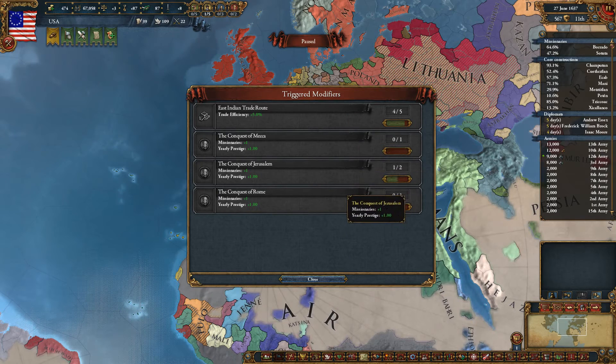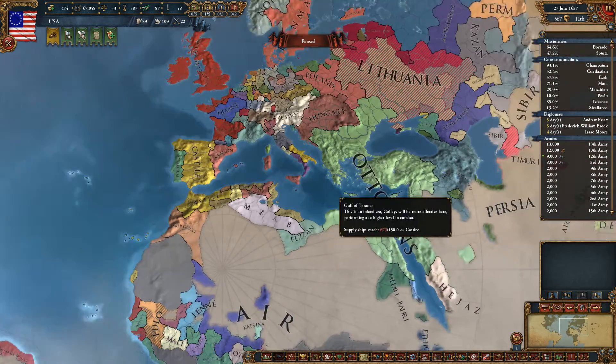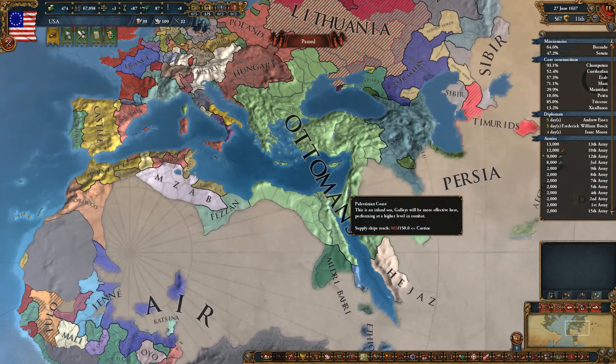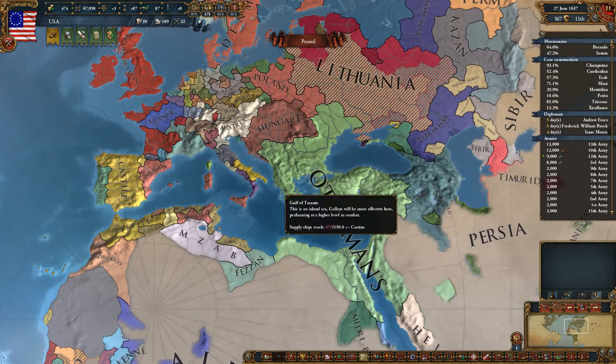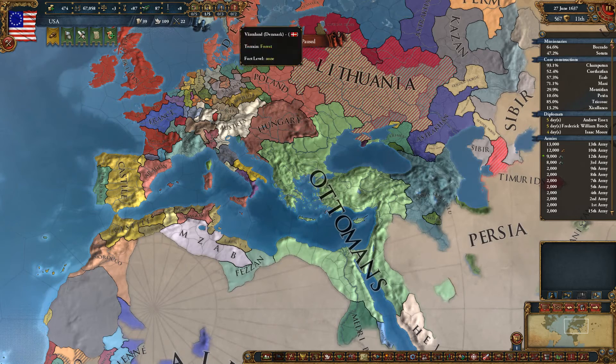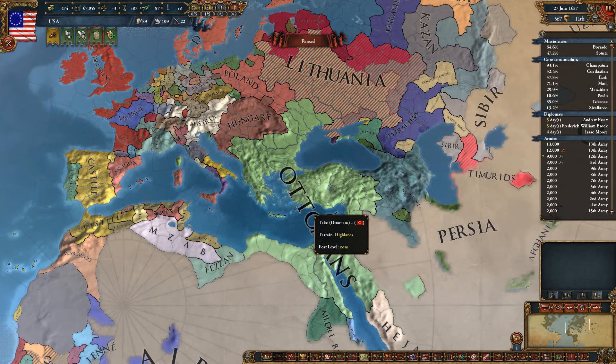For Eastern Tech nations — like the Ottomans or similar — just click on this button once and you can see your triggered modifiers, whether you have triggered them or not, and check what bonuses you can get from them. If you have the Ottomans conquer Jerusalem and Mecca, maybe Rome, they get extra missionaries and stuff. So check your modifiers and it will be fine. Have a great day — I love you all, see you later!